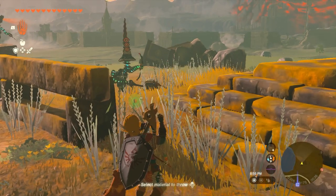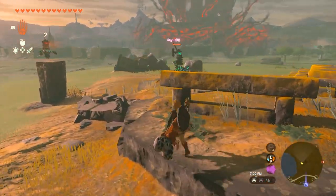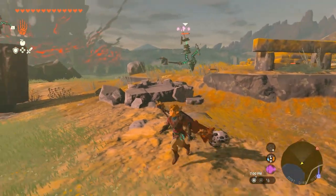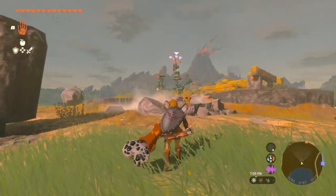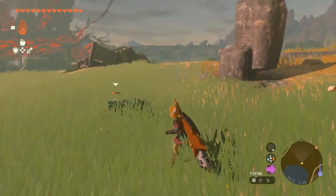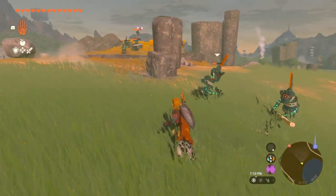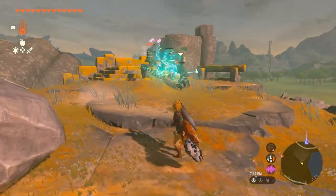You just start to throw your weapon and then D-pad up, and you can throw another one. So you can have multiple confuses at once. It's best to use it on the strongest enemy — then he'll do the most damage to other enemies, and he'll also survive longer, so it won't waste your Muddle Bud as much.